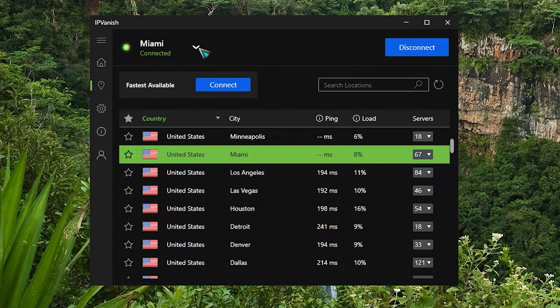Next, try a VPN. Using a VPN is another good way to fix the 'no servers found' problem in Apex Legends. With a VPN, you can choose regions that weren't available with your current profile.